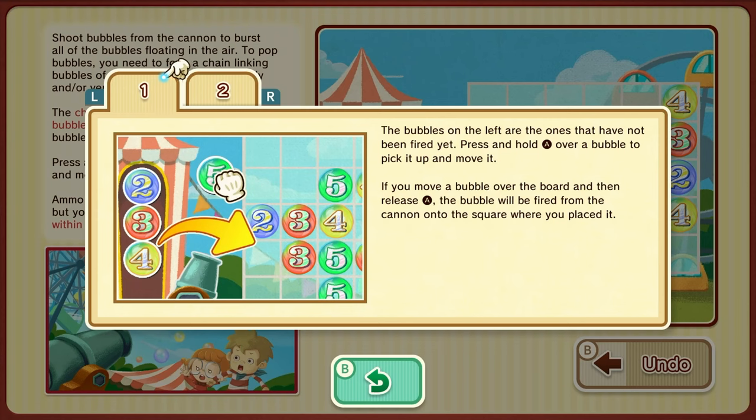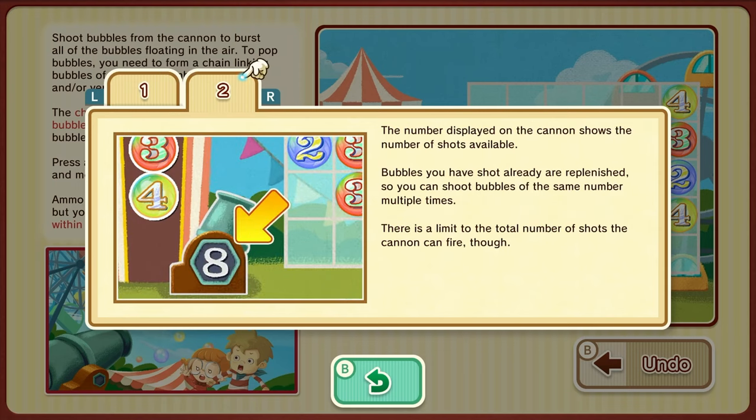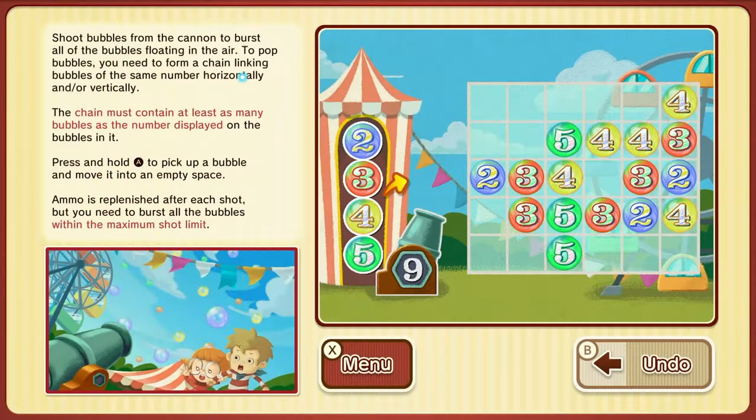The bubbles on the left are the ones you have not yet fired. Press and hold A over a bubble to pick and move it. If you move a bubble over the board and release A, the bubble will be fired from the cannon into the square you placed it. The number displayed on the cannon shows the number of shots available. Bubbles you have shot already are replenished so you can shoot bubbles of the same number multiple times, though there's a limit to the total number of shots you can fire.